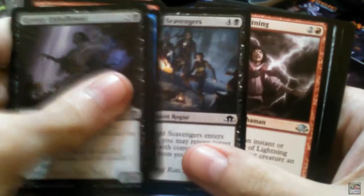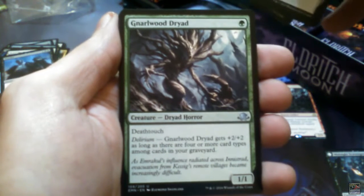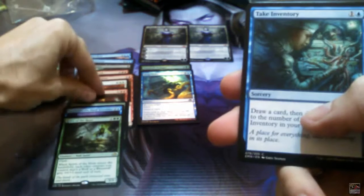Another pack. We have Weaver of Lightning, Slayer's Cleaver, Narwhalwood Dryad, Spirit of the Hunt, and no foils. Two foils so far, two Lilianas — one Lily is from the Buy-a-Box. Only one Mythic from the box so far, but it's still early to tell.